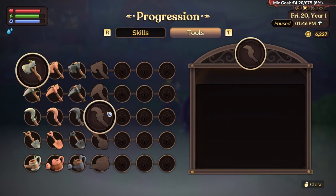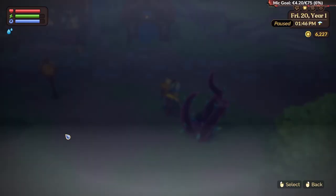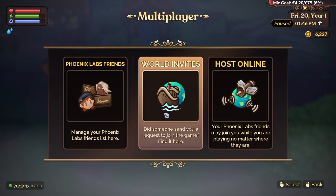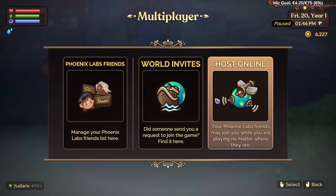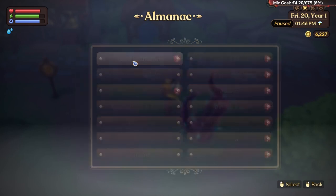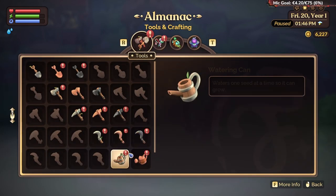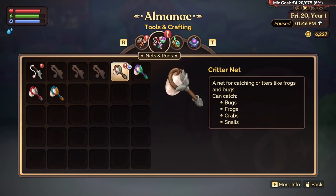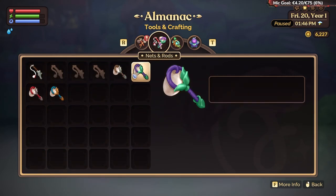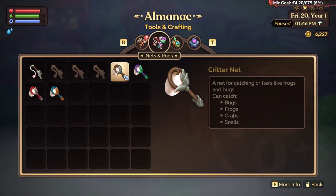Like you see here, the catch net is not showing. You can also play multiplayer — you can invite people, host online, and play with your friends. Here you can see everything about tools and crafting. You can see what net you have and also catch critters.